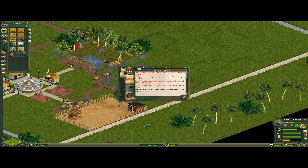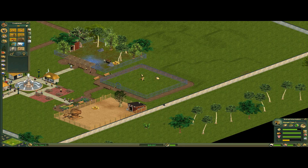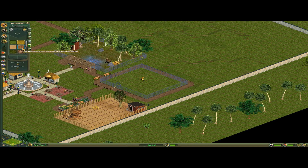Let's put the animal in first. What the hell do you want? Rainforest, fresh water. Let's start with fresh water — I'm going to make a little river. Let's have it go this way.